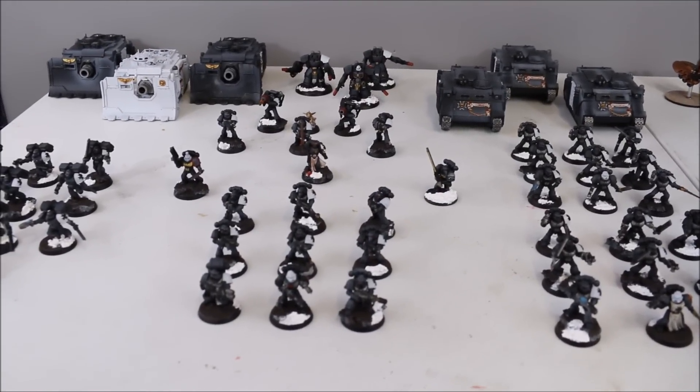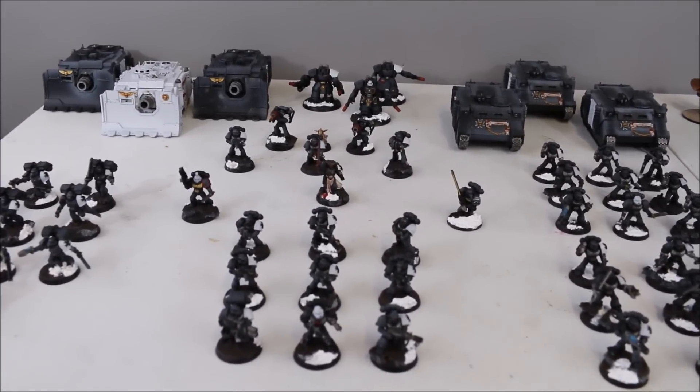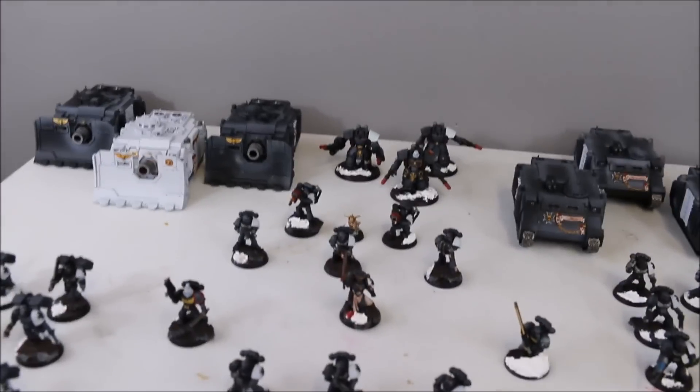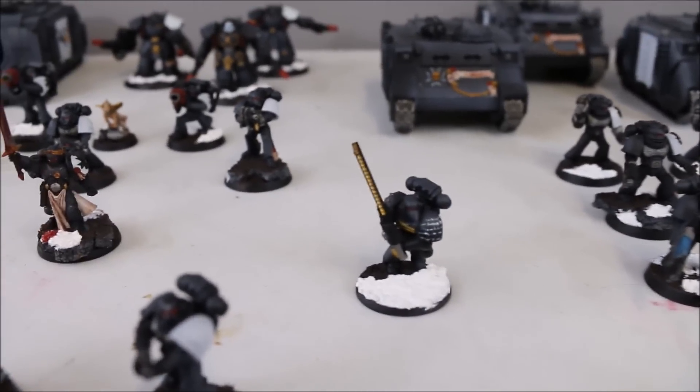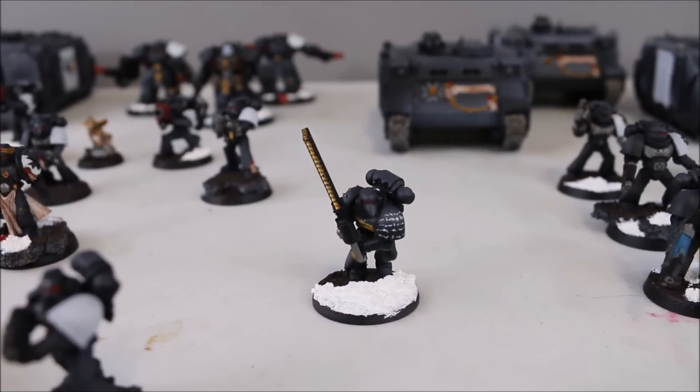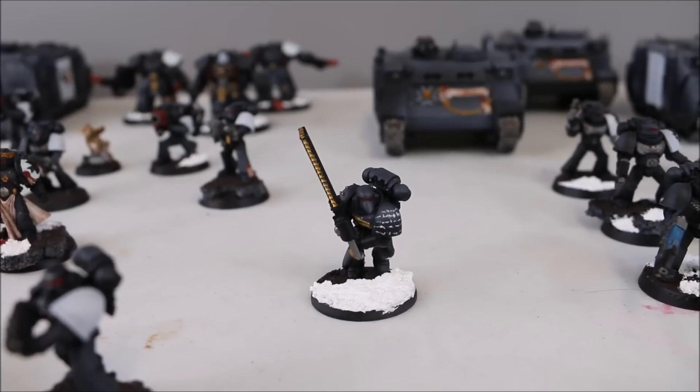The Black Templars are slightly different than what we've been playing recently, but not too different. We are running two formations: a battalion and a spearhead. The battalion has the first HQ and the Warlord is a Captain. His Warlord trait is Rites of War, and he's carrying the Teeth of Terra.